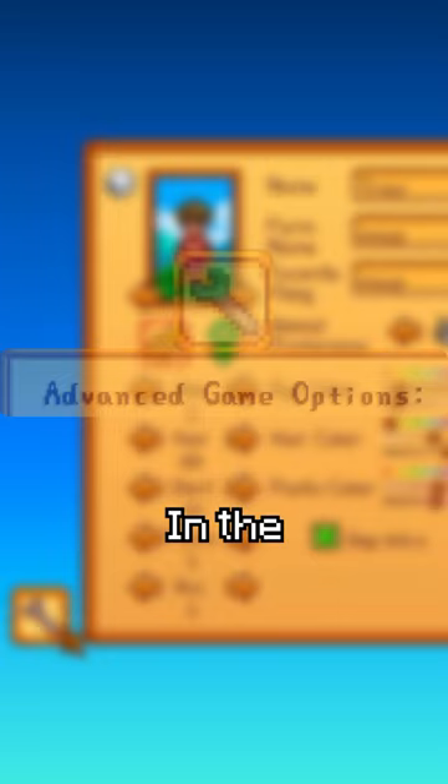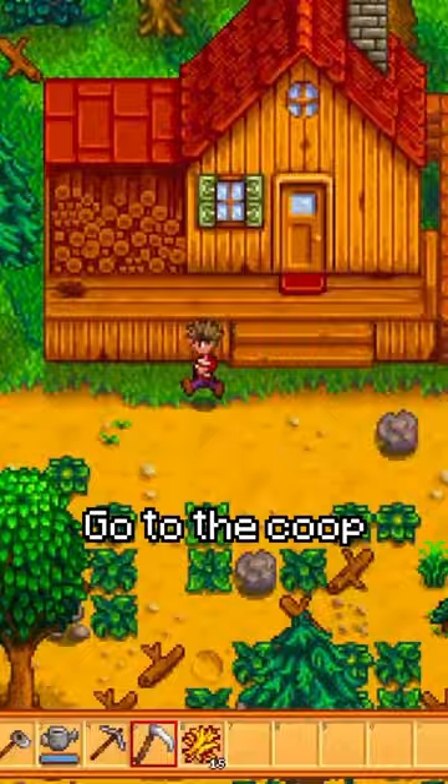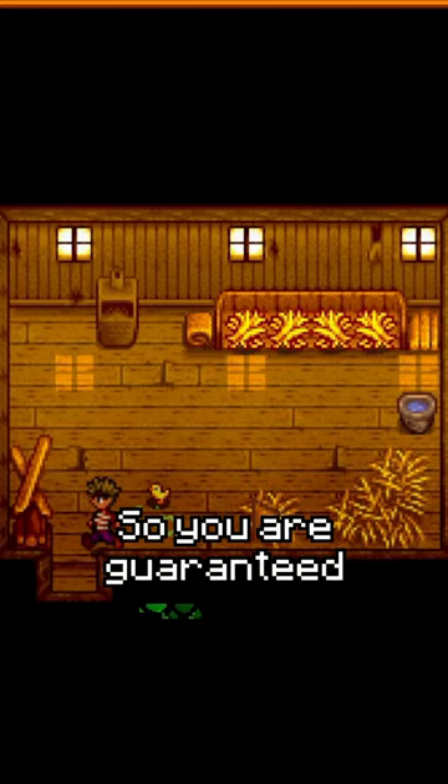Next, sleep until Day 5. Pick up your hay and place your bed right next to the door. Go to the coop, where you want to open the door to your chickens, pet both of them, put hay into the bunk, and sell just one chicken so you are guaranteed to get eggs from one chicken that are all the same quality.